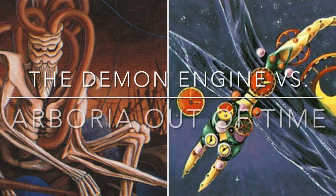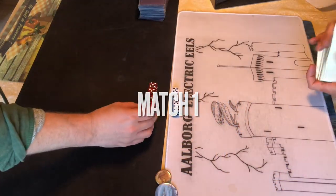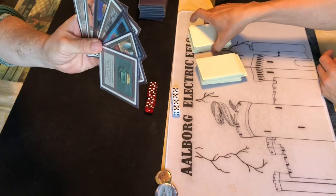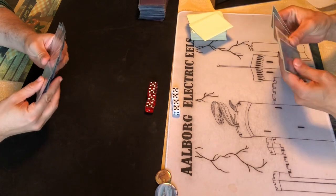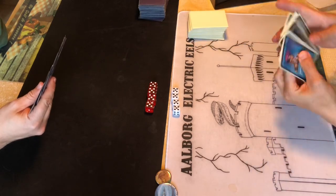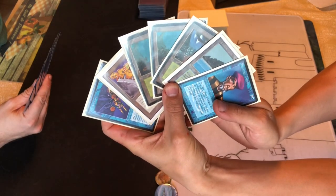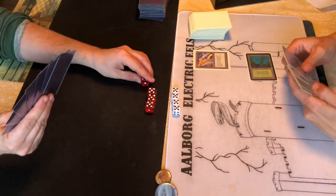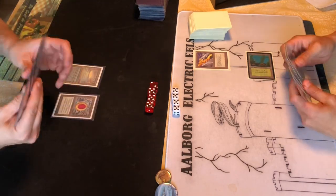A demonic deity against time-walking dragonflies - I suppose. I'm on the left on the plane of Yawgmoth. My hand has Brain Geyser, Mox, Mana Vault, another Mox, a Priest of Yawgmoth, a Triskelion, and Underground Sea. My opponent has a Prodigal Sorcerer, a bunch of lands, a Black Vice, and a Time Elemental. Black Vice on the play is a good start for him - three points of damage immediately. Luckily I have a lot of fast mana.